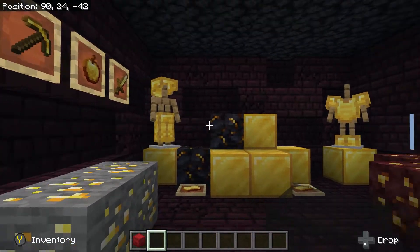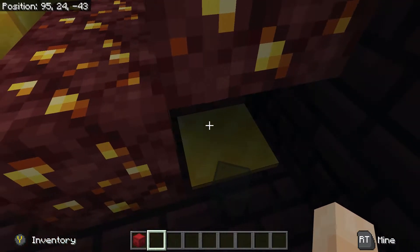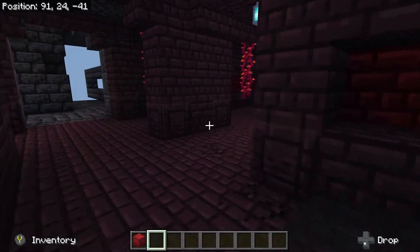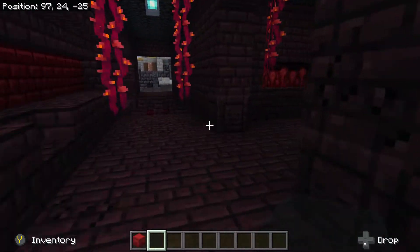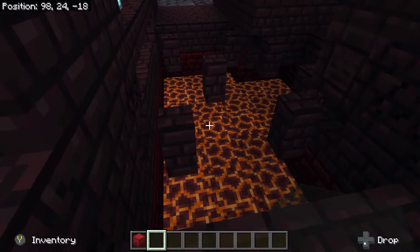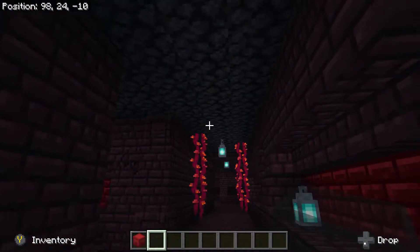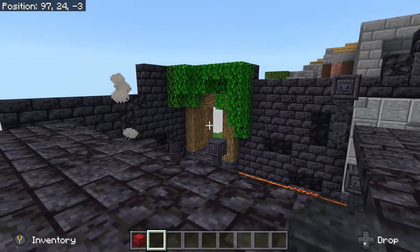We got our gold room in here and that does work — well, it works if we throw it on it. Now it's open. We got our nether wart room. Right now this is fairly easy, mainly because the ceiling is not in place yet that blocks some of the jumps. We got our walkway here through the lava area.